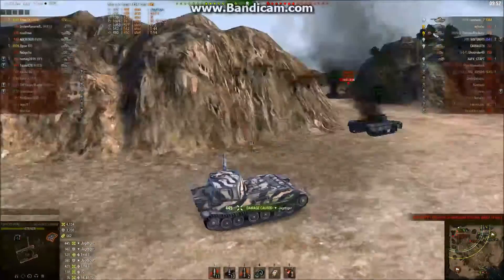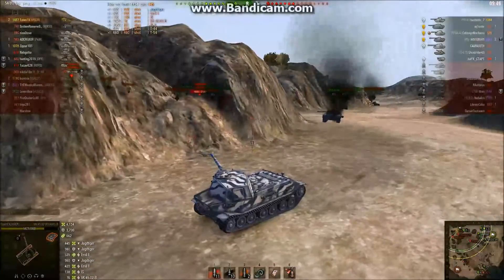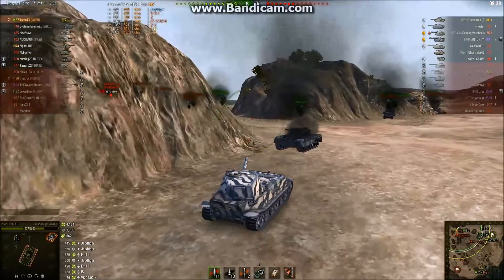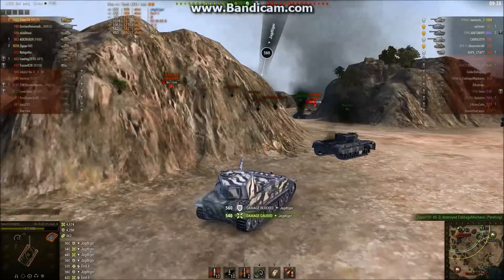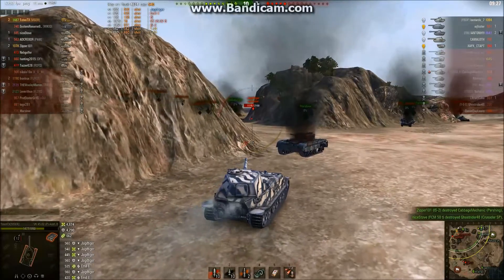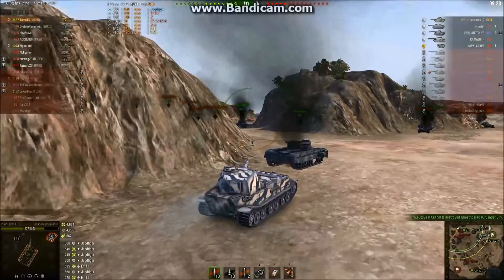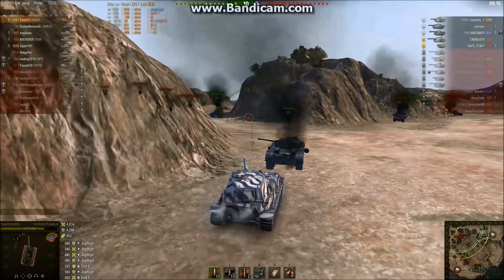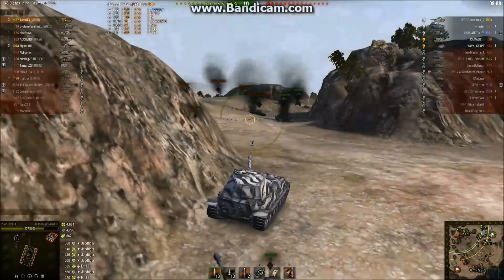The Jagdtiger finally takes some damage. Toten, of course, bouncing. Already bounced 3,700 damage and up to 4,000 damage done now. This is getting a little ridiculous — surprising that it's only two kills with 4,000 damage, but considering how many different people he's shot so far. Bounce and hit again. Moving back and forth, trying to make sure he's not going to get any easy shots. Moving this Churchill a little bit so he can come around at a better angle around this corner.